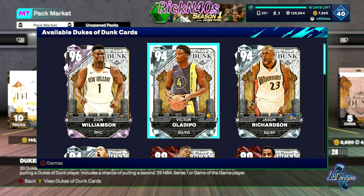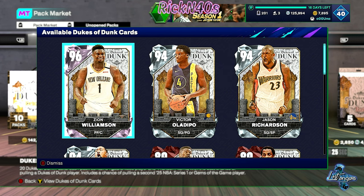Victor Oladipo is definitely gonna be a shooter who can dunk. And then of course Zion — they gotta put Zion up here at the top. I mean, it's cool, it is what it is. We're gonna fight through these dunks though.